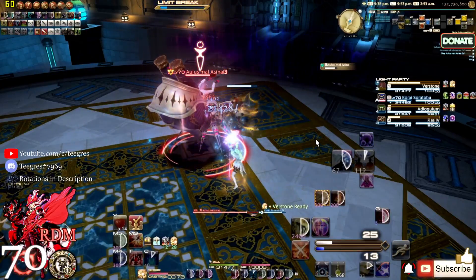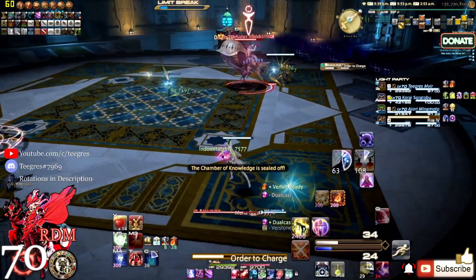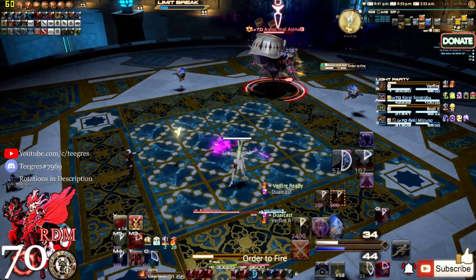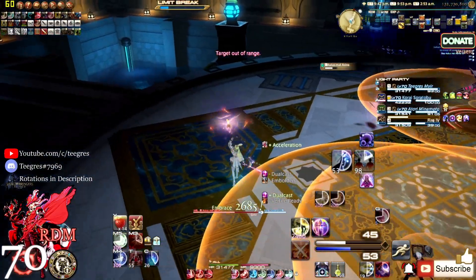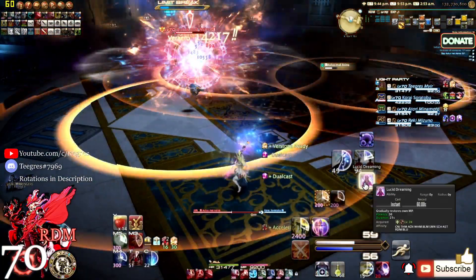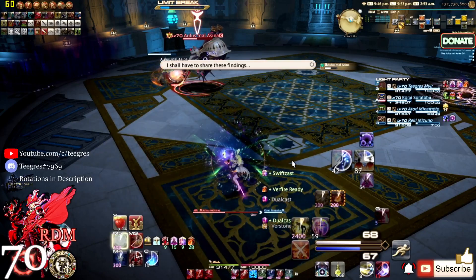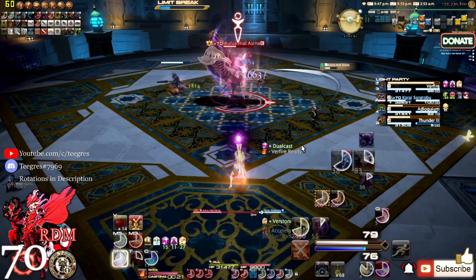Off the first one into Embolden — toss off-GCDs in between. Let's toss a Displacement. I'm going to get close but not too close — I need to toss my spells. Let's do the Acceleration, it's going great. Verstone into Verthunder, then Swiftcast into the finisher, and now we're going to try to double dip.